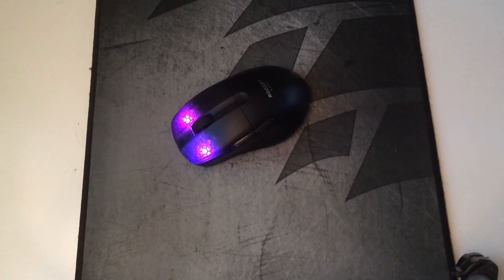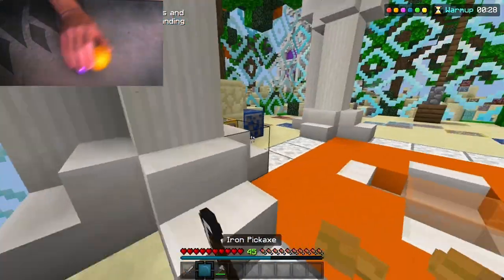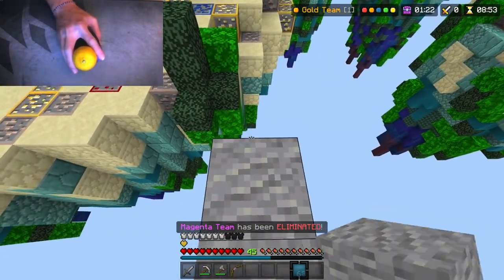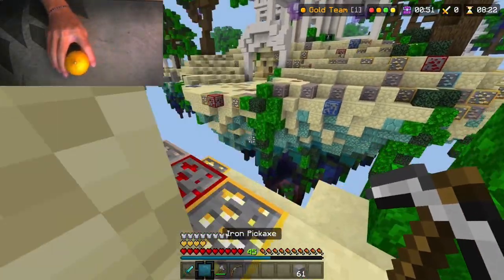We're starting off with the hardest clicking method. This right here is a banana. We are in the first game of Sky Wars and I am trying to lemon click right now. We gotta loot the armor with the lemon. My teammate fell off while bridging, so I guess I'm gonna have to do this game mode by myself. I've gotta be the best lemon player in existence.